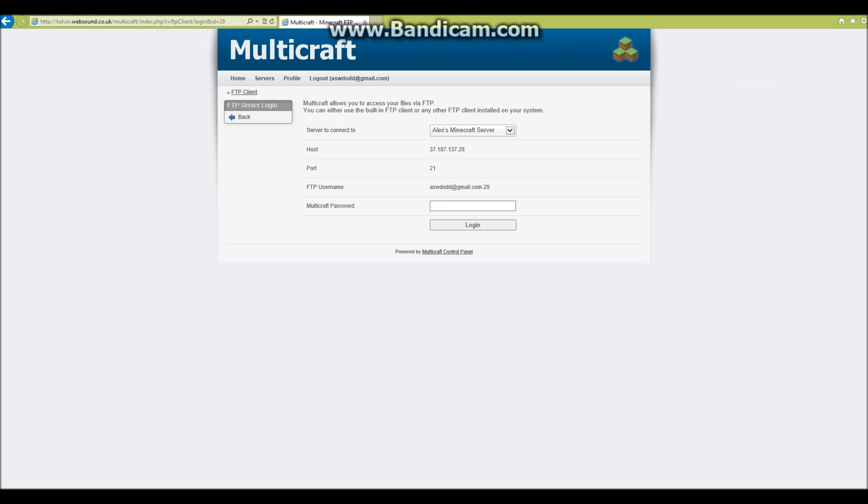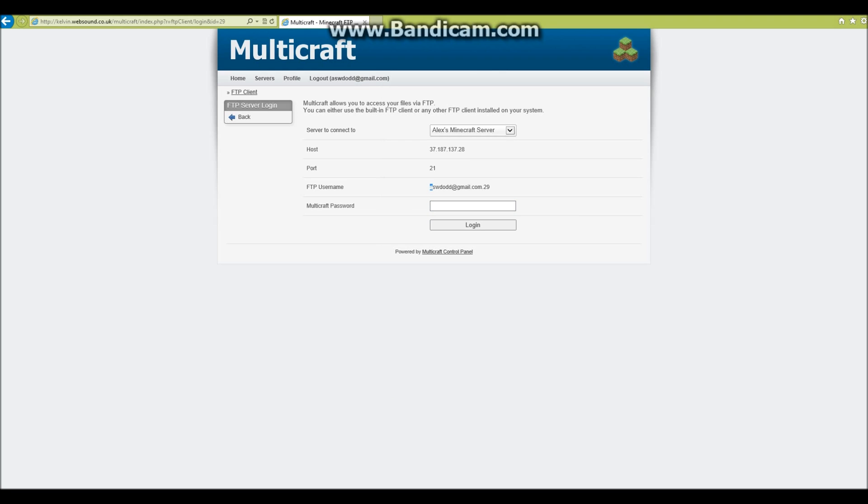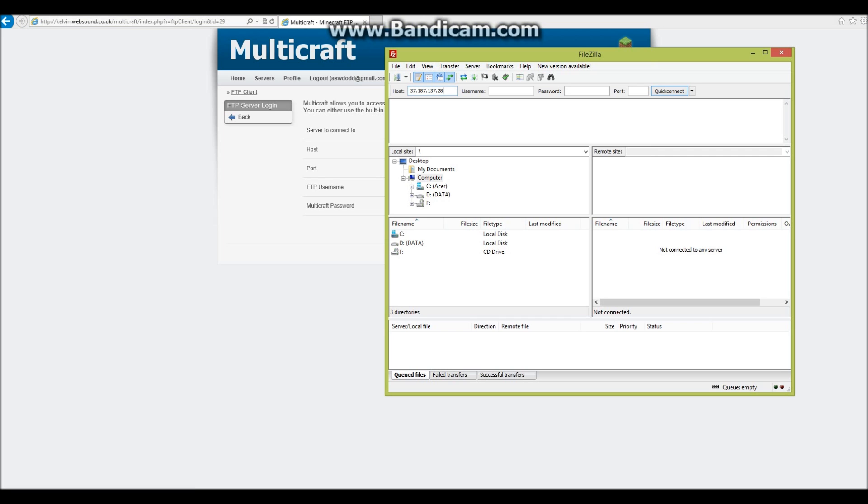Once you've got your server info, copy the host — just do Ctrl+C — go to FileZilla and paste that into the host field. Then copy your FTP username and put that into the username field, put your password in, and the port is always 21 for default FTP. Then hit quick connect.